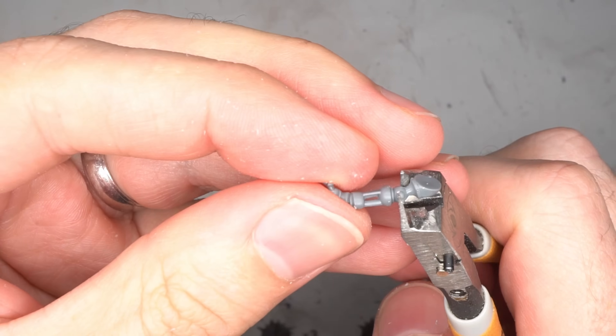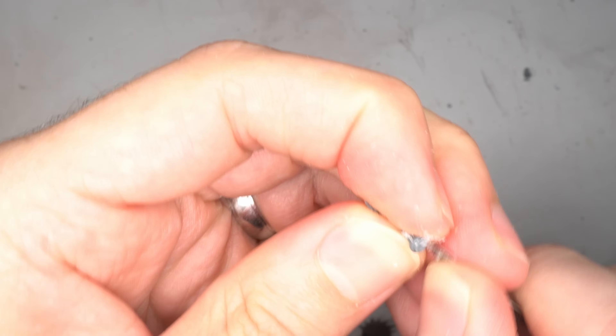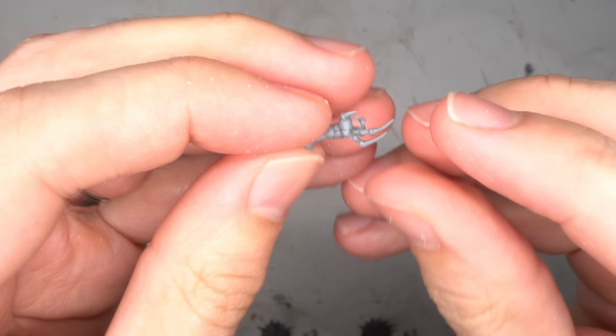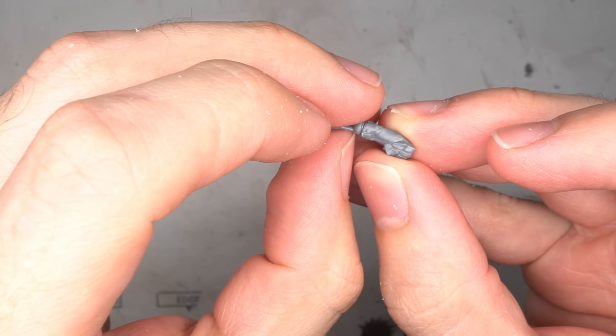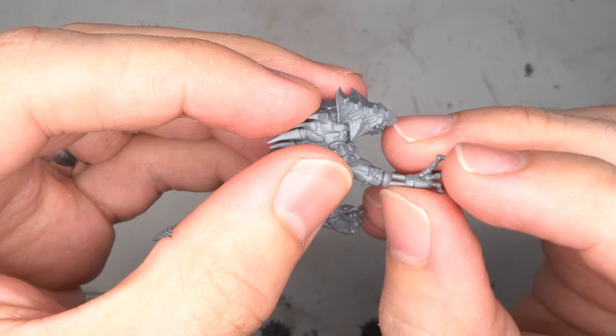The Sicarian arm was clipped at roughly a similar point, using the pre-existing seam as a guide for the cut. After this cut was flattened out, the cord claw was glued to it. From here, the forearm was glued to the upper arm and finally everything was attached to the torso, completing the right arm.